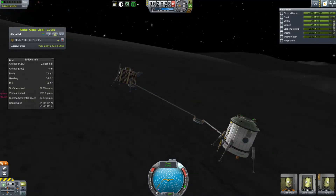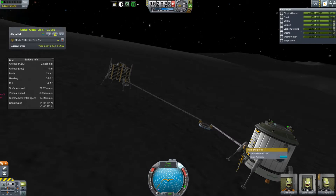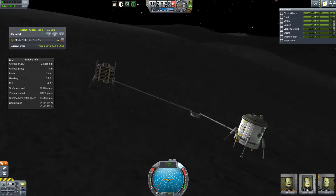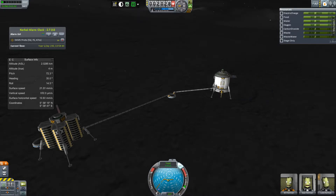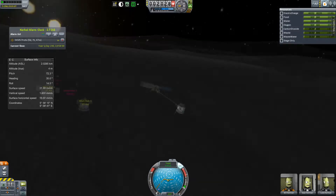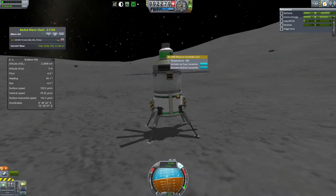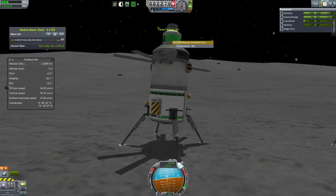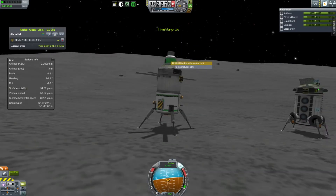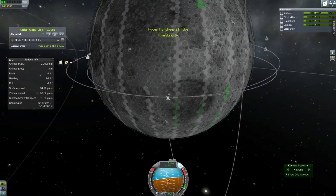I'm just going to quickly test this life support and see if it actually transfers electric charge — and it appears that it doesn't really do it particularly well, even when I start pumping electric charge. I'm kind of worrying about the effectiveness of this electric charge transmitter thing. But I don't think TAC Life Support actually calculates electric charge volume not on the spacecraft, so it would work in theory and in practice. It's fine.